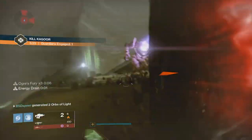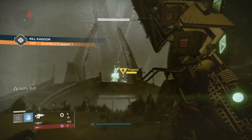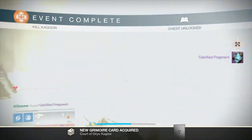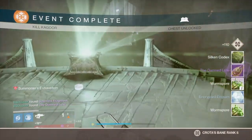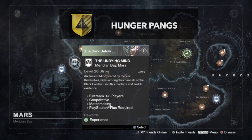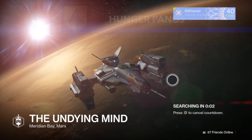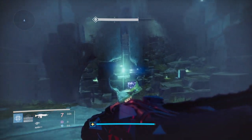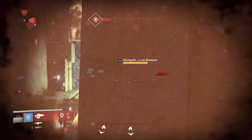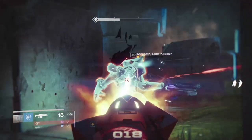Once you bring Eris all the materials she will successfully form the frame, but in order to get the next quest step you have to collect more calcified fragments. You can see a trend here — definitely keep picking up calcified fragments. Pick up a total of 30, form the frame, and you'll get the next quest step. Once you've collected 30 calcified fragments, Hunger Pangs is back. This quest step has you go into a level 40 Undying Mind strike. There's a specific target to kill at the end of the mission — you don't even have to finish the strike, just kill this enemy and you'll get an item called Essence of the Feast. Return to Eris Morn to continue.